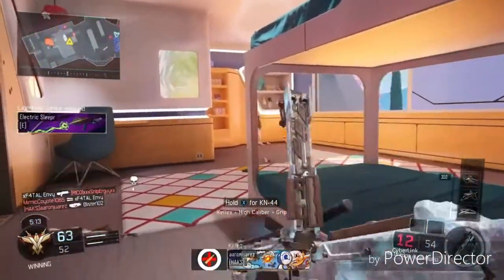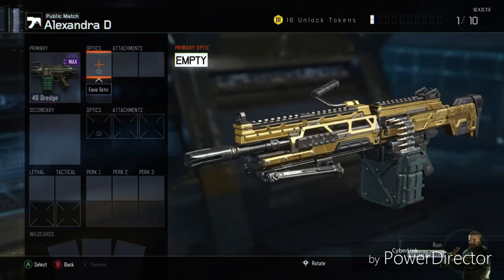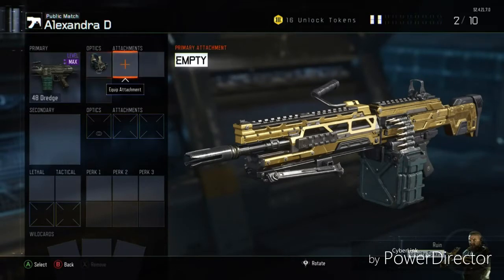This gun is named after Alexandra D from the movie with the Rock — she's so damn sexy, that's why the gun is named after her. So you know, the main theme about this gun — iron sights are not the best, so put a sight on there.